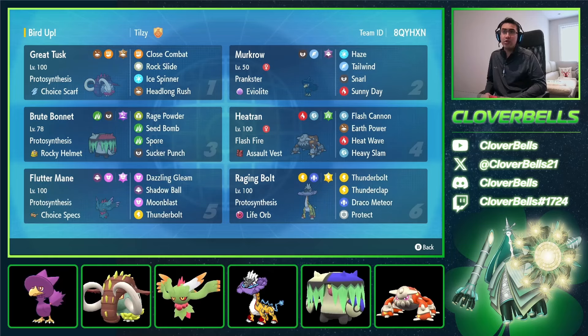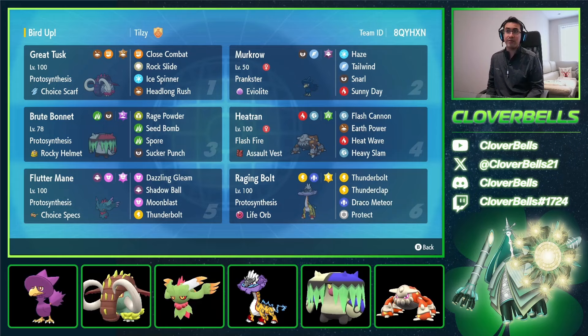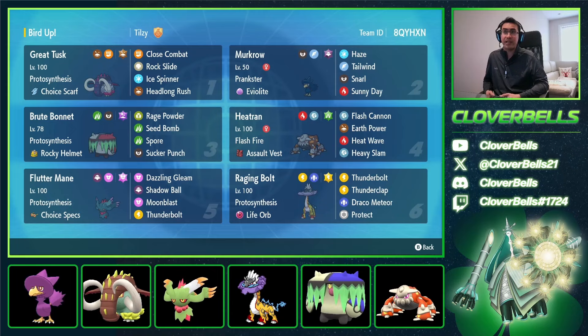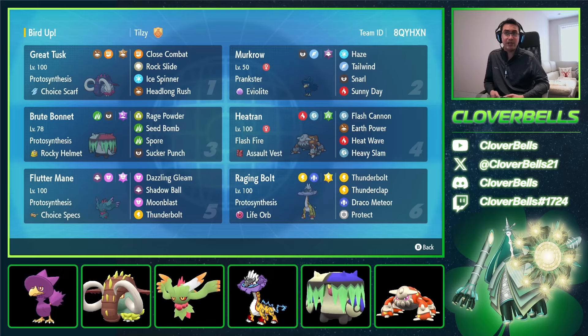If you're also Snarled, you can wipe that away too. And Great Tusk lowers its own defenses with Headlong Rush or Close Combat — you can wipe those away with Haze as well. There's some pretty good synergy in the squad overall. Draco Meteor debuffs can also be cleared. A lot of people forget what Haze can do when first learning competitive — you might think it just removes the opponent's debuffs, but it removes yours as well. It also has a Snarl set, which lets you damage-mitigate from the special side of things. And Sunny Day literally enables the entire team.